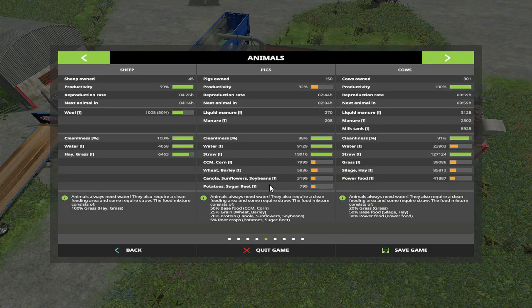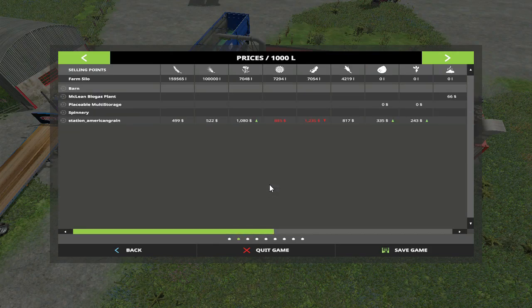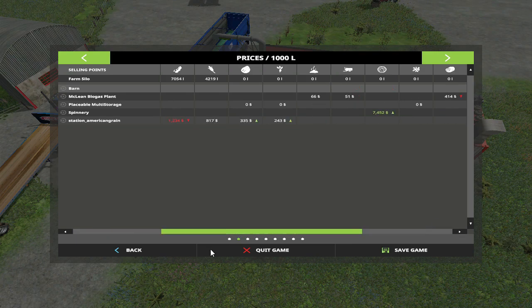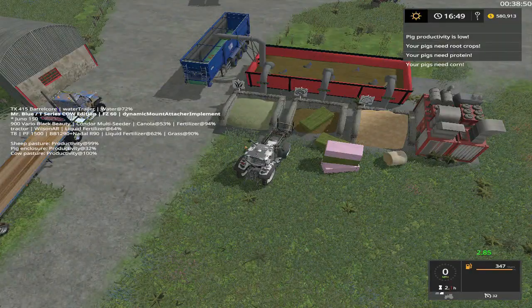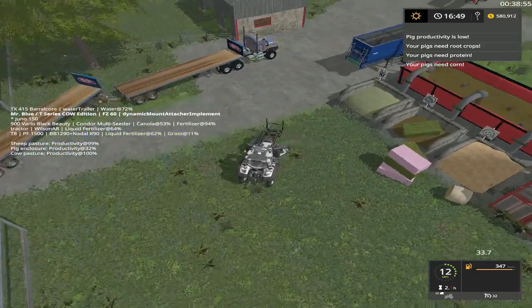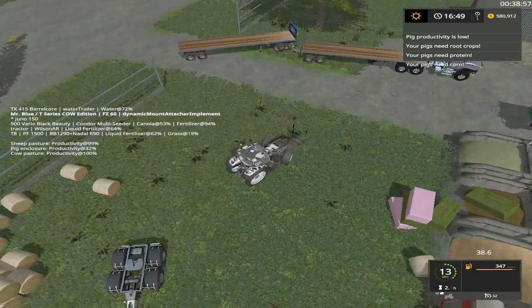Wow, 16 pallets only done that? Do we have any grain? Oh wow, we don't have nothing - oh wait. We're going to get some barley out, and canola. But I don't have any fruit type so, okay. Let me shove these others in there real quick.